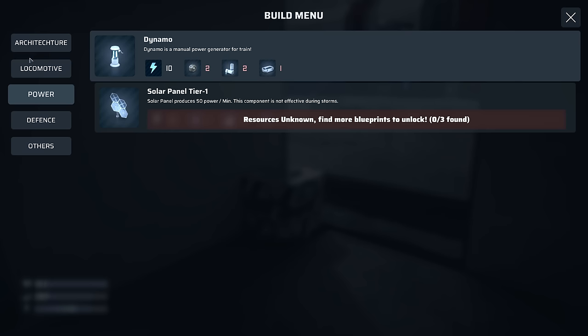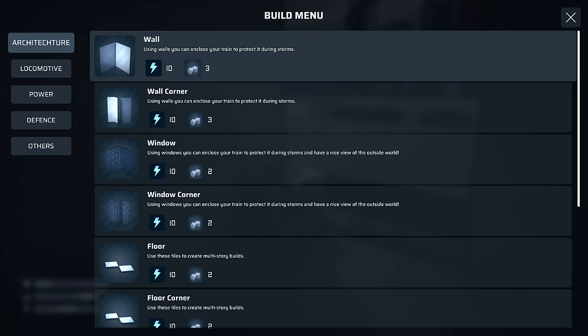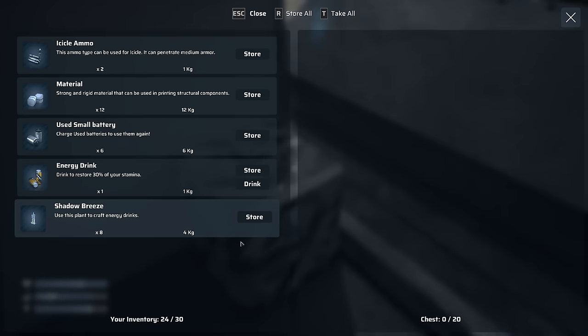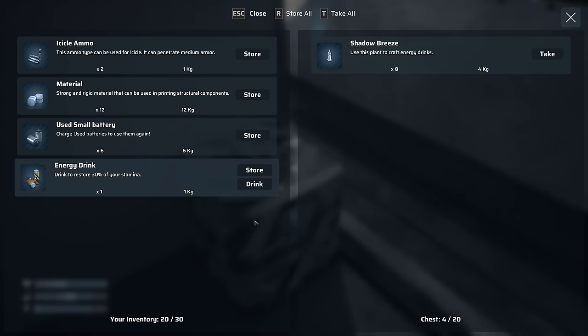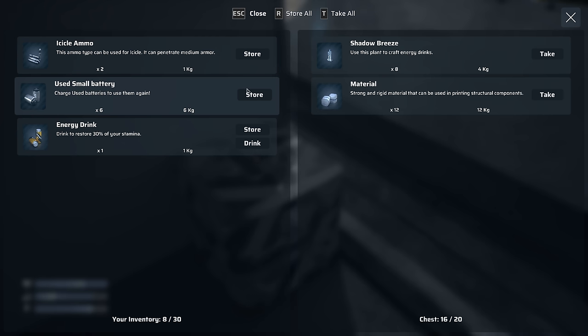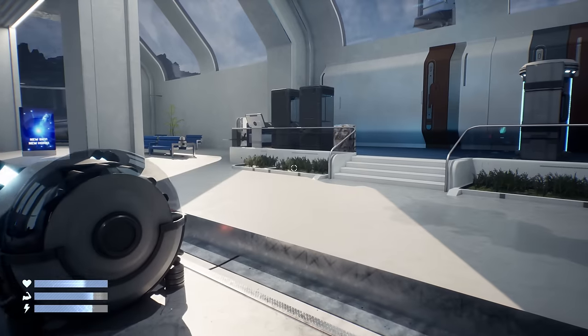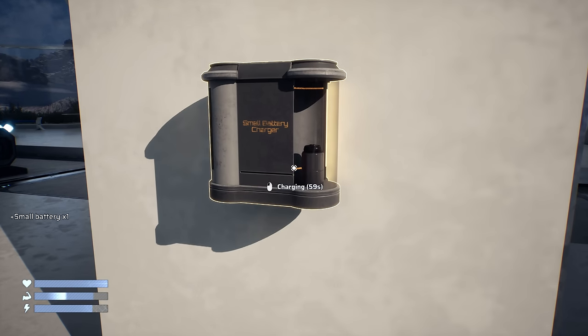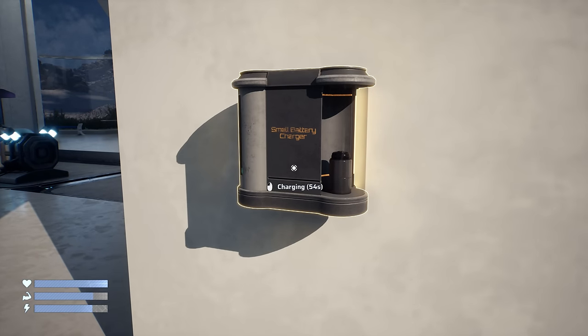We do need to look into the dynamo - mechanical parts, smart material, and tech scrap. The power will run out. Let's put all the materials in the chest. I would like to get all these batteries done - I'm going to do a quick skip, wait for all of these batteries to be recharged before I take off from here. I'll be back momentarily.